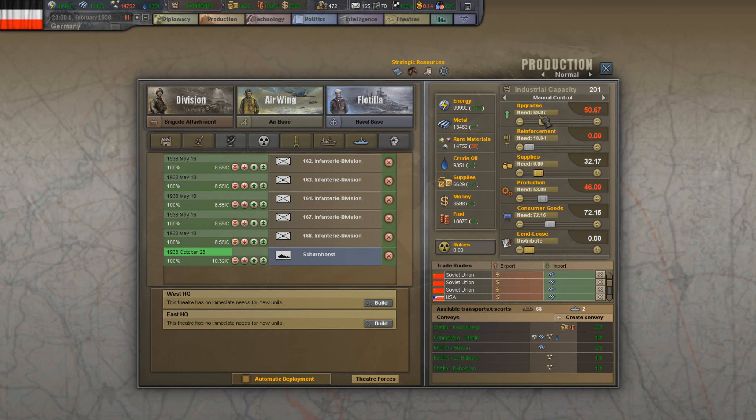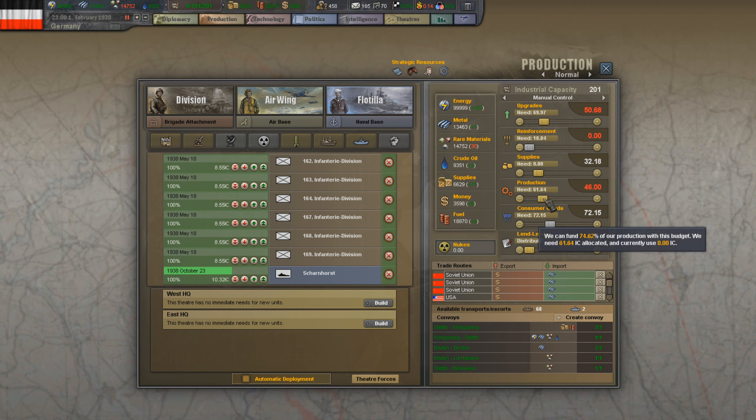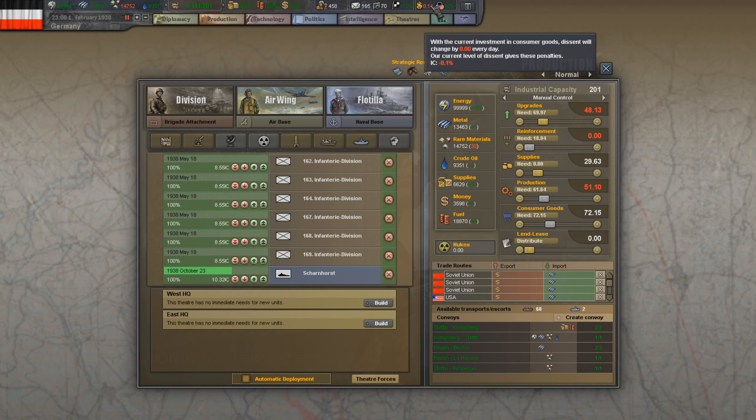We could probably do another division if we wanted to. Put the Scharnhorst down here. It looks like we need about 51 IC for production, and that still gives us 48 for upgrades. We're not doing reinforcements yet, and we're still meeting our consumer goods needs. Our IC descent is just a tiny bit high, but nothing to worry about.